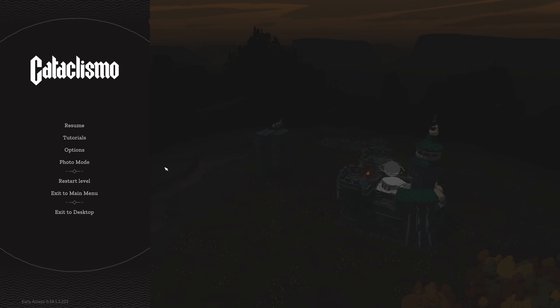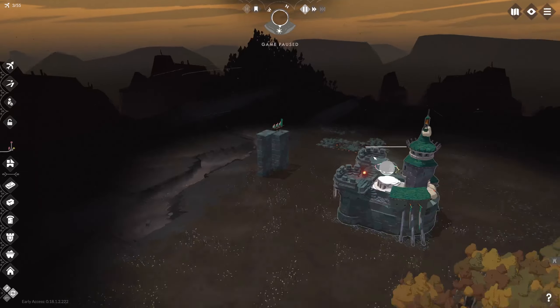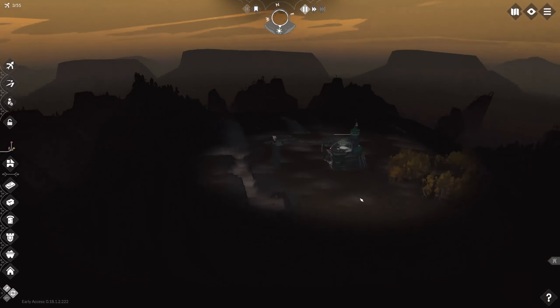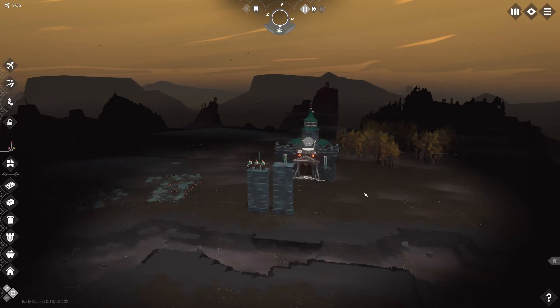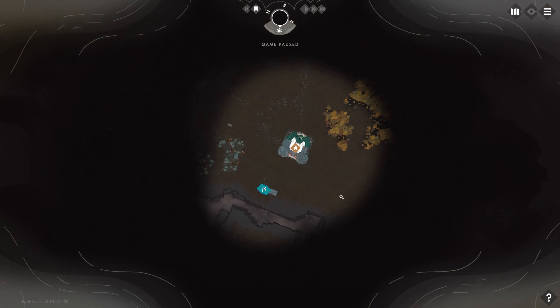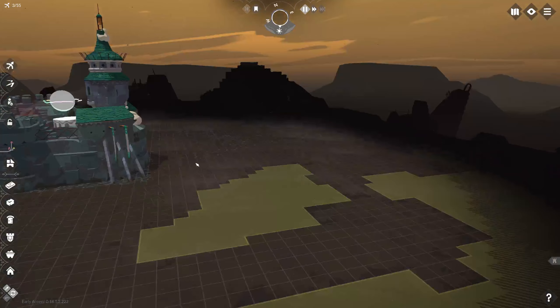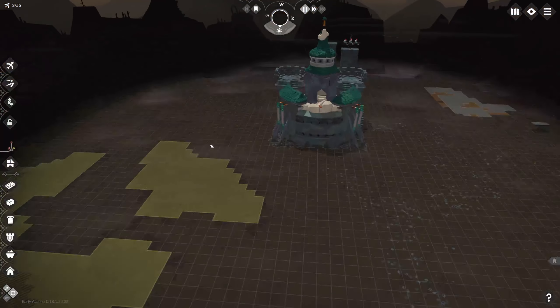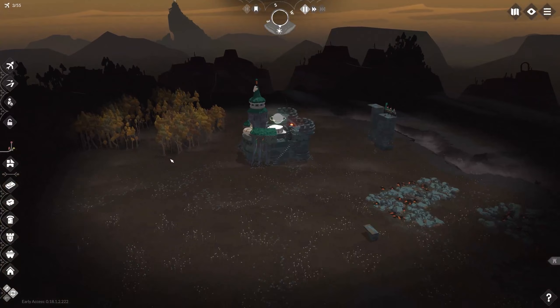The third tip: use shortcut keys. There are many of them. For example, I love to quickly see HP of objects with the Alt key, and show different structures — or what I call filters — with the Tab key. It's especially useful when you're building something or looking for a place and you don't want to see trees or any other stuff everywhere. Those things can make your life much easier, you just have to look them up.